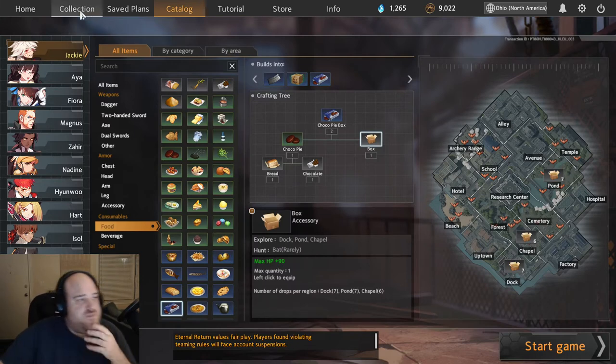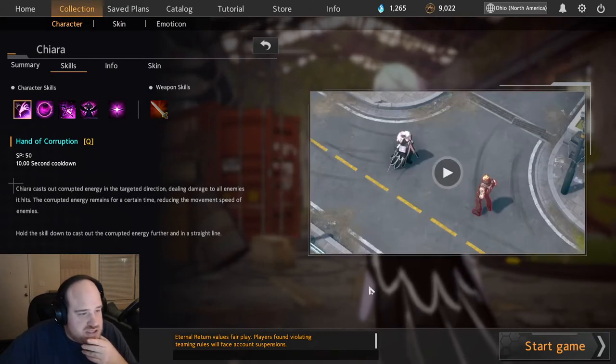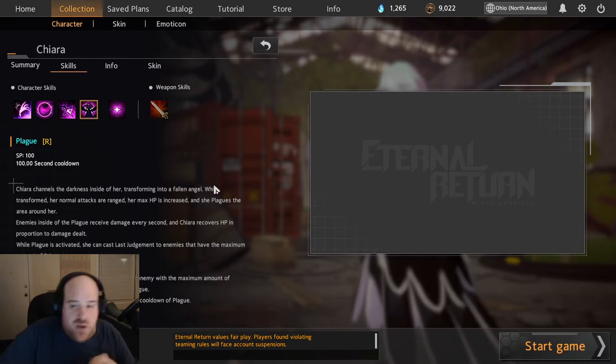For her abilities and skill ordering, I start with Alt — every time there's a point available on Alt, I max it first. Then I go E, then W, then Passive, then Q. Weapon Skill every time you have one available. I mostly copied other players on this ordering and it's what I feel most comfortable with. E is where a lot of your damage comes from, and having the tether cooldown as low as possible is really good.